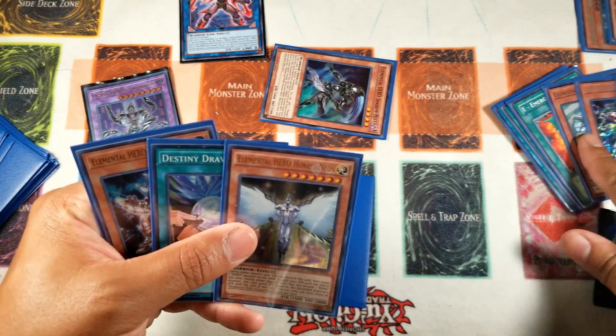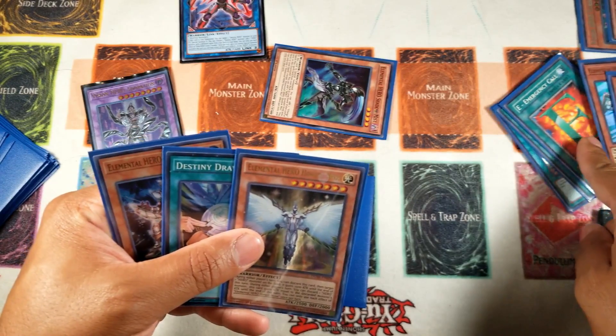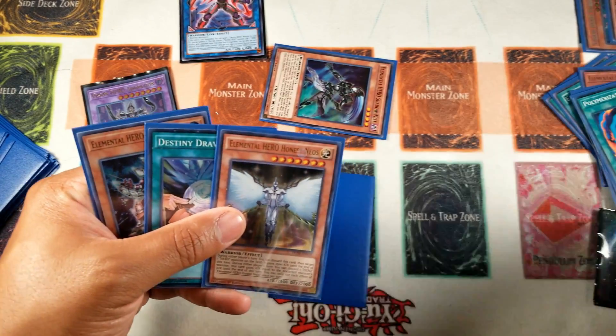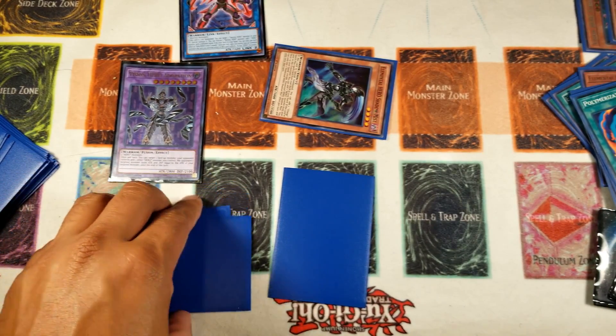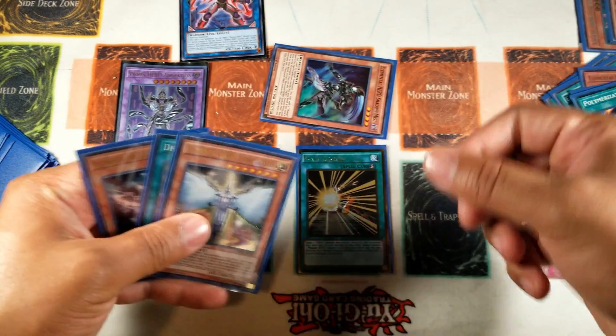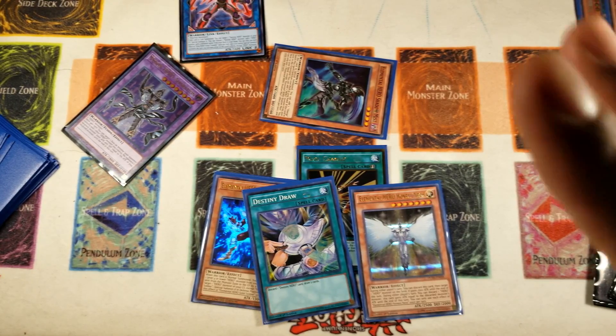That's a pretty solid good first-turn Hero hand - pretty average. You get Dark Law, Adoration, Destiny Draw in hand, and Increase for the follow-up play next turn. I probably should have E-Called something differently - I just wanted to give you guys an example in a rushed way. But yeah, pretty solid first turn; this is what you can expect from this deck. Going second the plays would be different, but going first you really just want to focus on getting out Dark Law as swiftly as possible. Comment down below, like the video, subscribe for more - this is Rogue Hero, signing out, peace.